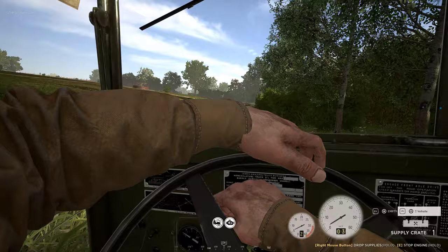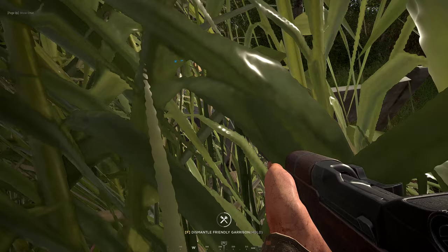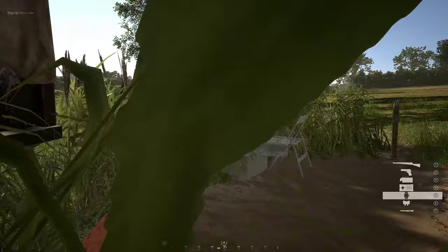Right when they killed it, they thought everything was clear and I'm right behind them building another garrison. Enemies flashed in on point. That's unfortunately a horrible garrison because if they cap the point this will die as well. So I'm going to have to build it slightly back behind the white line.